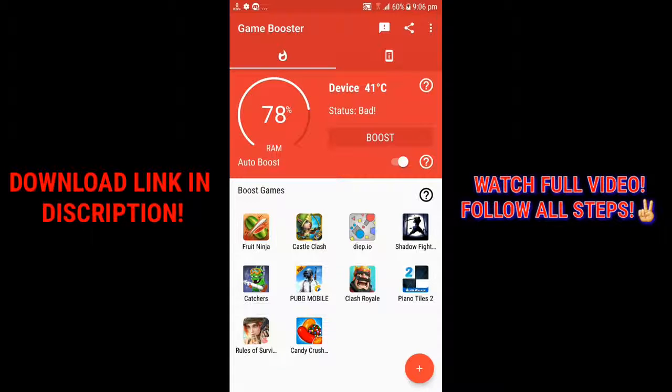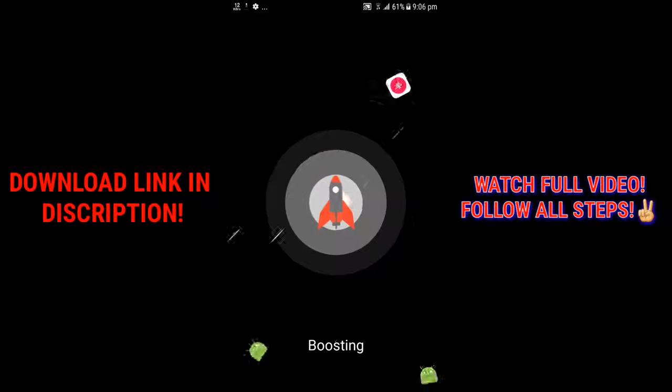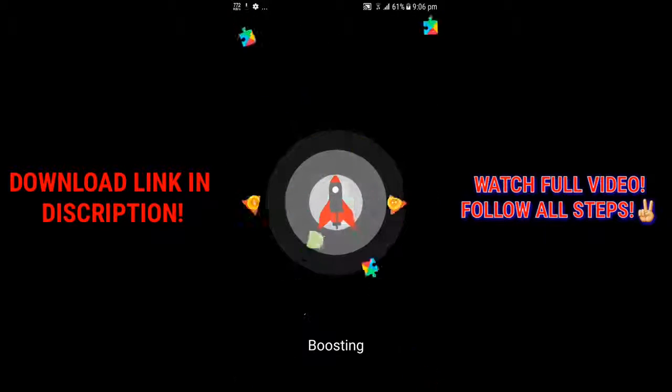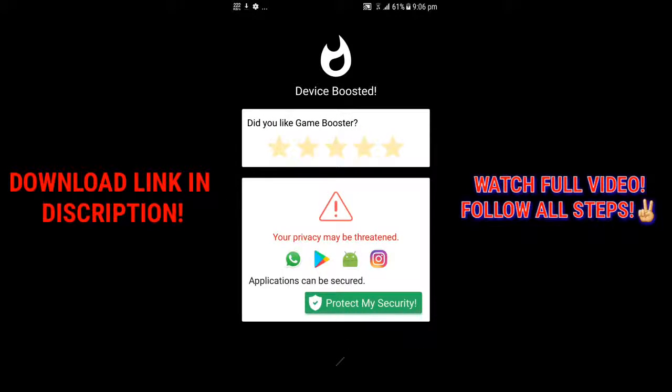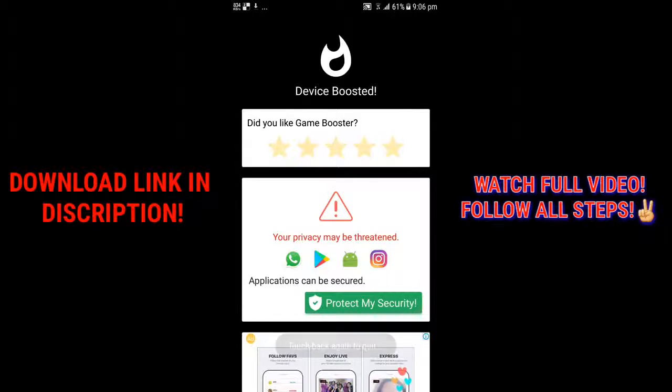There's Rules of Survival in the bottom left, so go ahead and tap the boost button. It's gonna boost everything for the games only — it's basically going to kill all the apps that are taking up your RAM.